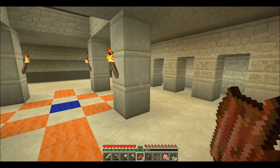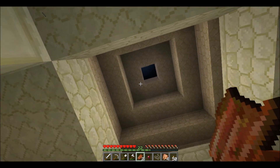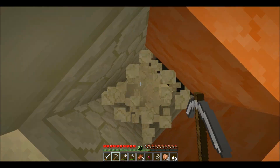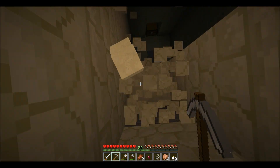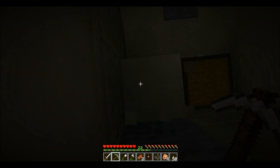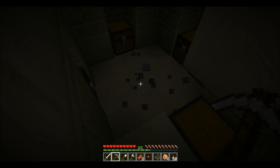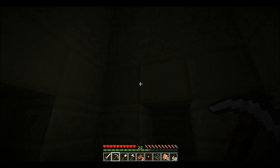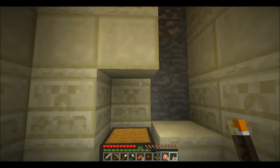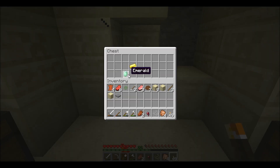I'm back. I'm surrounded by enemies, but I'm in the temple. You must be careful — not hit the pressure plate. We're safe. I got a torch. Oh, iron. Emeralds.